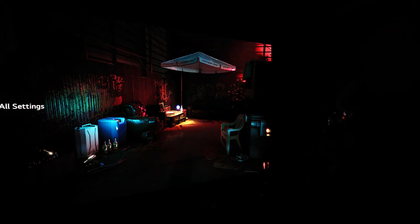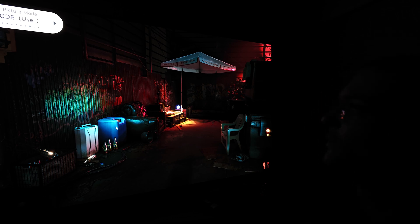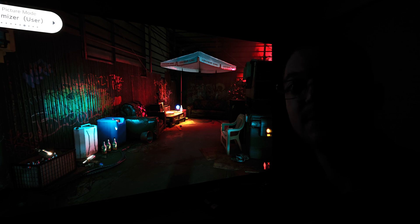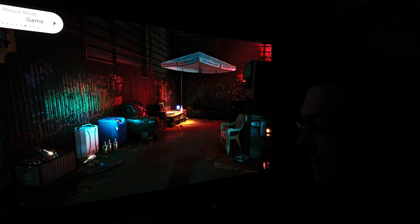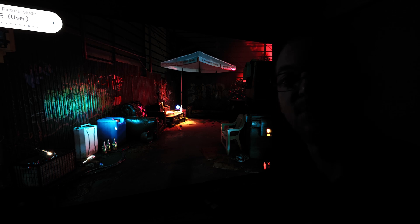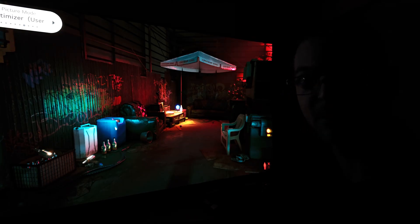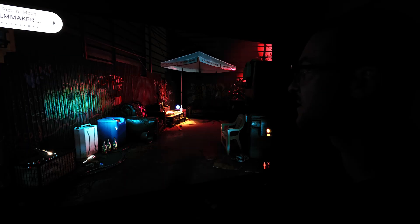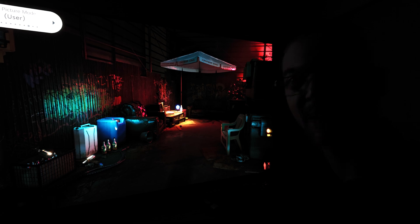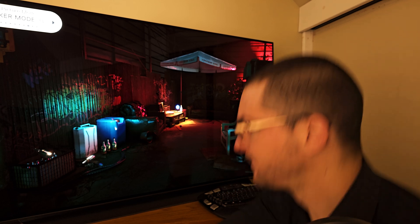Of course my custom settings are going to be brighter. It was looking like gamma 2.2, so now comparing with my custom settings, it looks more visible near black. These are my custom settings with black frame insertion, and these are the HDTV Test recommended settings for accuracy on SDR. My settings look more visible — I have gamma 2.2 and I'm tweaking the 22-point calibration.